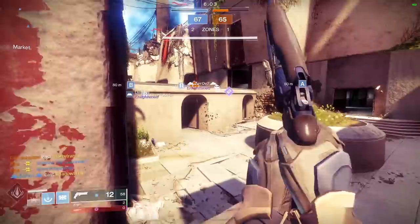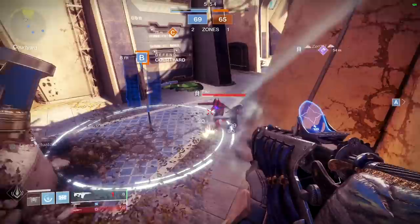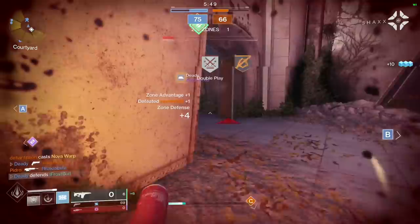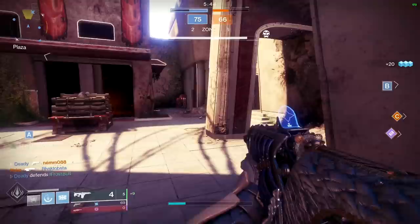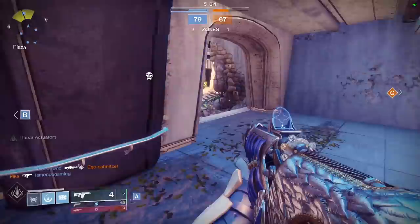It looks like the enemy team is popping supers trying to create an opening. We're going to slide in here. Super one-shot — trying to disengage. I wonder if we can counter it. It seemed to do some pretty decent damage — I wasn't able to fully connect the entire blast. But as you would expect from fusion rifles, they can pretty decently combat supers.